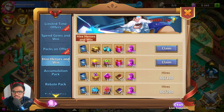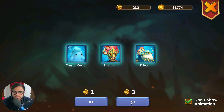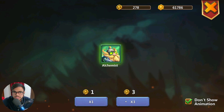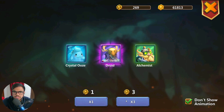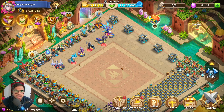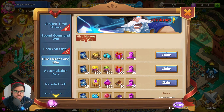Let's see where we are. We still have 14 heroes to roll. 11. 3 Epics. 7. We end up with 13 Legendaries and 3 Epics. So we are done with rolling our heroes.